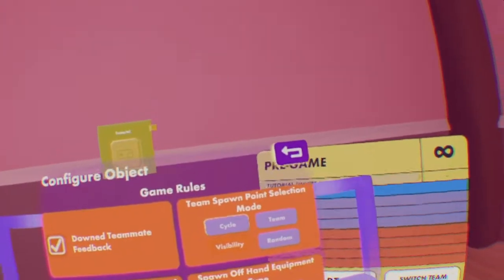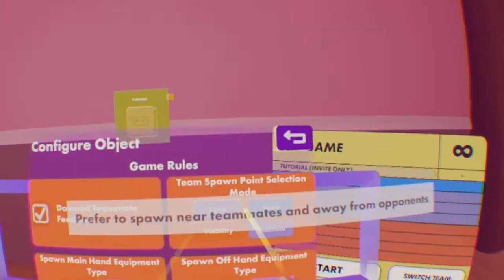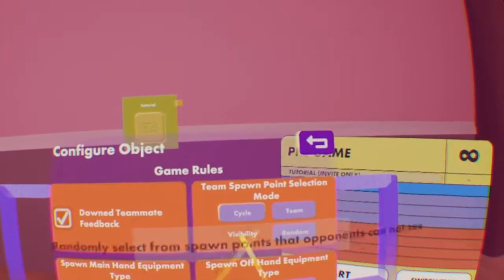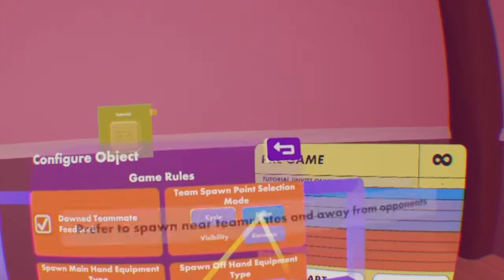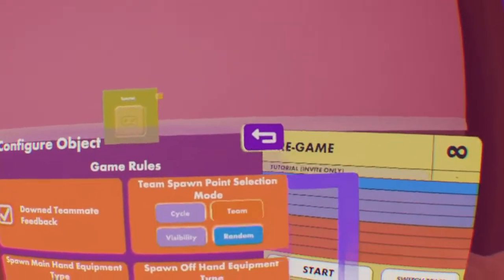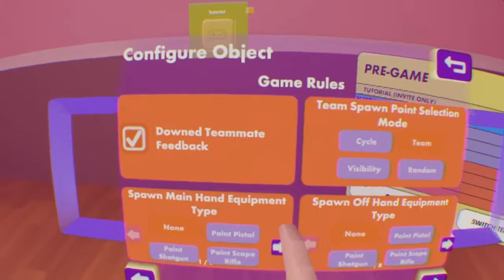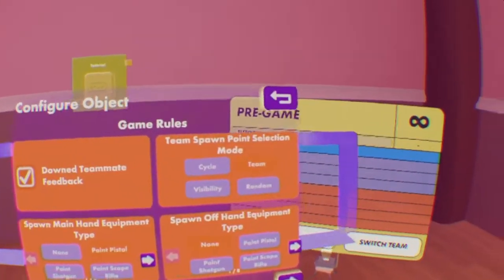This setting chooses where you spawn — I like to have it set to team. But you can use cycle, which prefers the least recently used spawn point, a random spawn point, a spawn point opponents cannot see, or close to your team and away from opponents. I like that last one selected. Then choose what you spawn with — they auto-despawn so don't worry about ink. I like to have mine set to a paint pistol, similar to paintball.